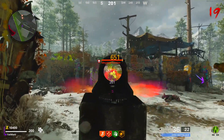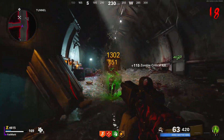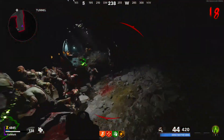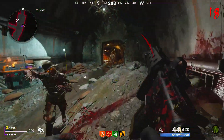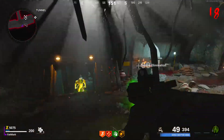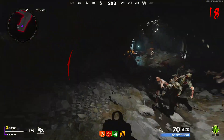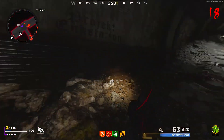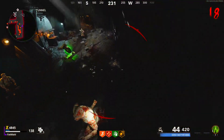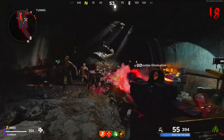Coming in at number two, we have inside the bunker tunnel. This one's very difficult but I really like it because of how difficult it is — it's very condensed. It kind of reminds me of Gorod Krovi, when you train by the shield and the dragon command area. This is an awesome training spot, super fun, super difficult. As you can see in this gameplay, with Stamina Up you can maneuver around the zombies very well. This is a very good zombies game for movement and training speed — you can maneuver in and out of the zombies, avoid them. It's beautiful.